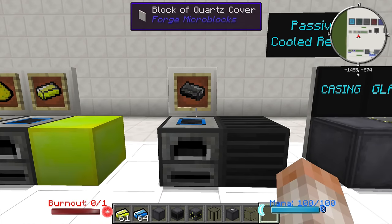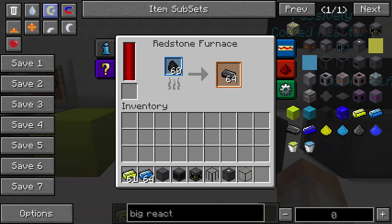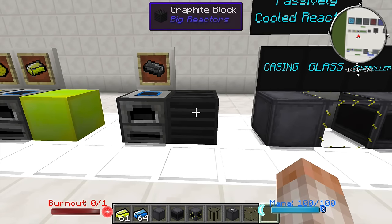What you will also need to get started with this mod is graphite bars. To make them you just simply take some coal, throw it in a redstone furnace, and get some graphite bars. You can use 9 graphite bars to make a block just like this.